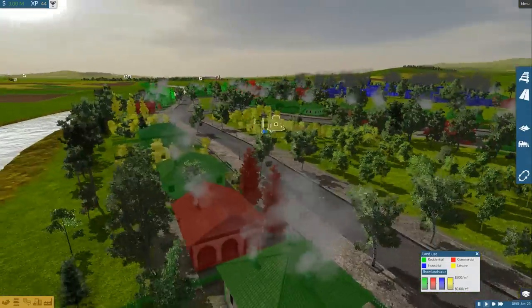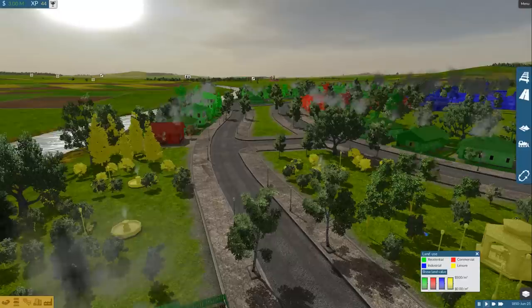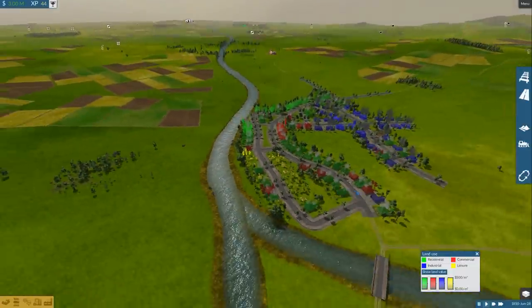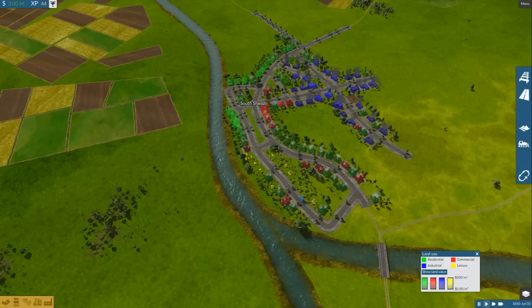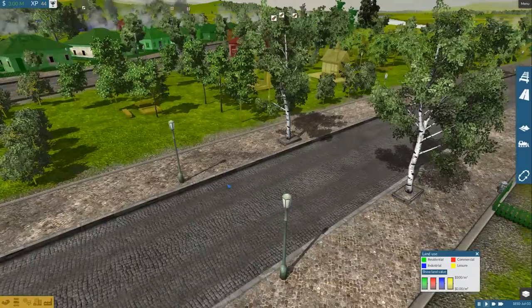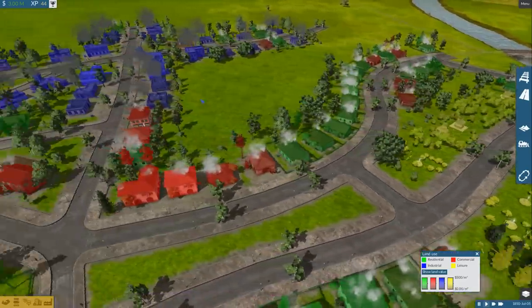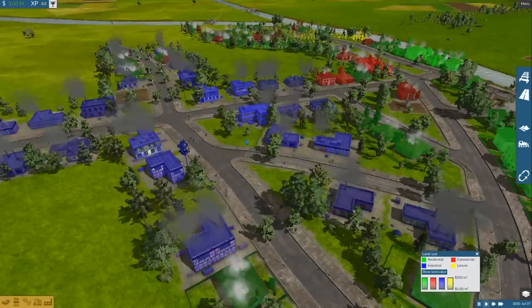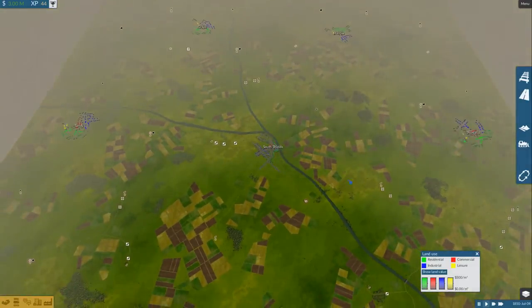The town also has different residents and different land zones. These zones will actually be split up into high value and low value zones for the residents. South Shields here is a pretty diversified town — it has a few commercial areas spread out, a lovely park area, and some industry as well. The game splits out these absolutely wonderful, functional towns.